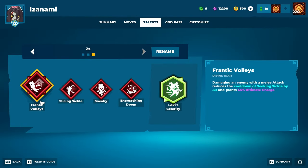These are the talents I'm running on Isanami in 2v2s. For Divine Traits we have Frantic Volleys. Frantic Volleys makes our melee attacks — so our light and heavy attacks — apply a cooldown buff on our Seeking Sickle, our Throwing Sickle, and also charges our ultimate 1.5%. This is a strong talent for 2v2s because you do a lot of light attacks on both enemies.